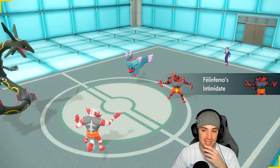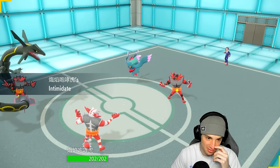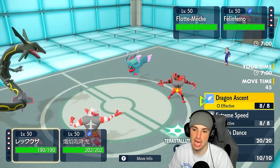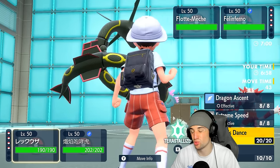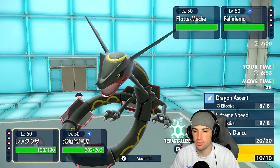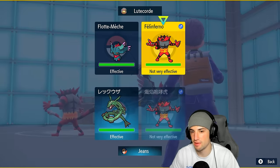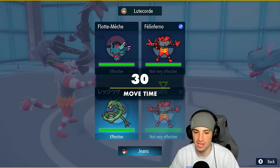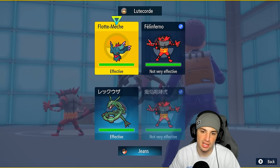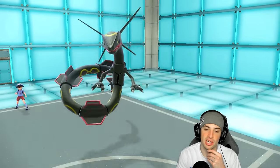We end up leading Incineroar and Rayquaza. They lead Incineroar and Fluttermane. Their Incineroar is a tad bit faster than mine. I think we just protect Rayquaza and go for Knockoff — if I had to guess, their Incineroar is faking out my Rayquaza slot since they're faster, and I can't fake out Fluttermane, so going for Knockoff on it is my best play.